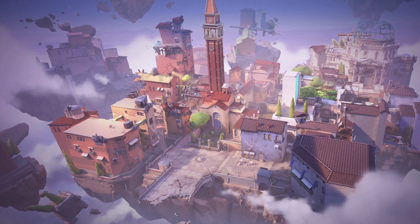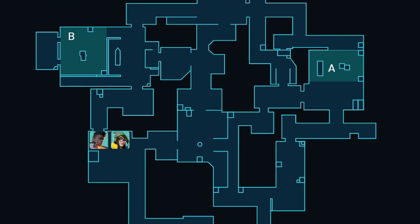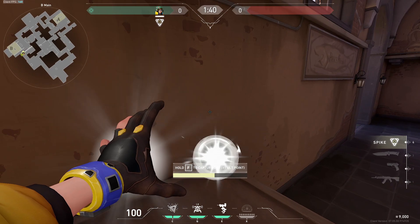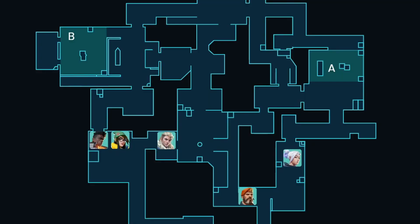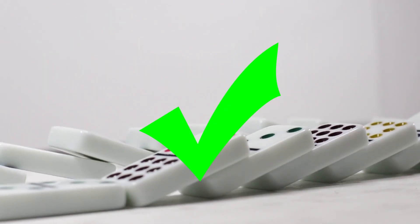Let's see an example on Ascent. We are on attack and we call for a default, so we will have 2 people around B, one on mid link, one on top mid, and the last person close to A main. The idea here is that you as a Killjoy can take the B main orb, because when you push your teammate will be there to cover you. Other than getting an orb, it will cause a chain reaction that will be great for your team.